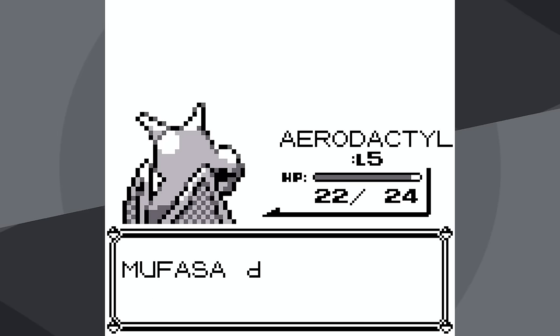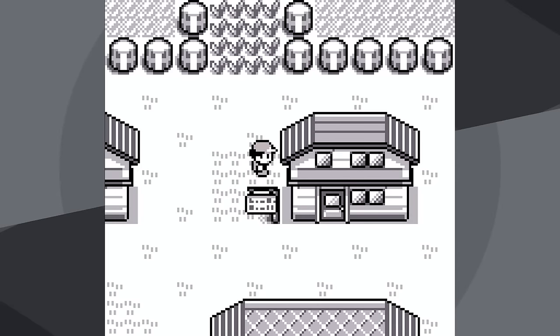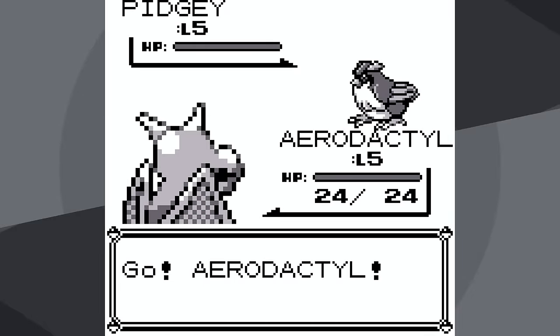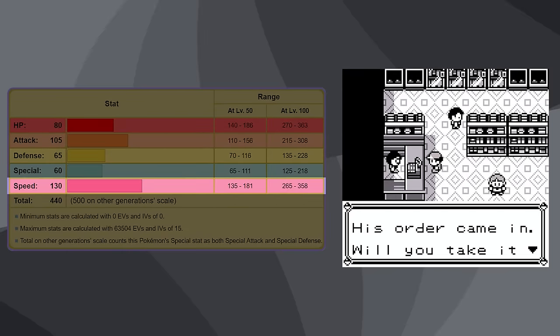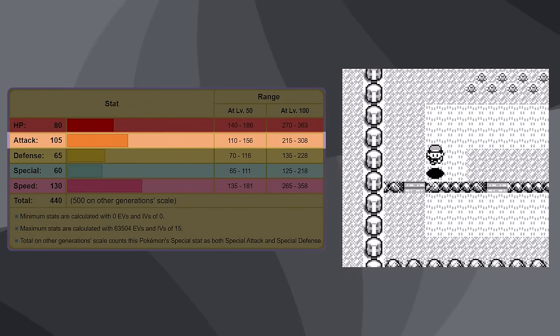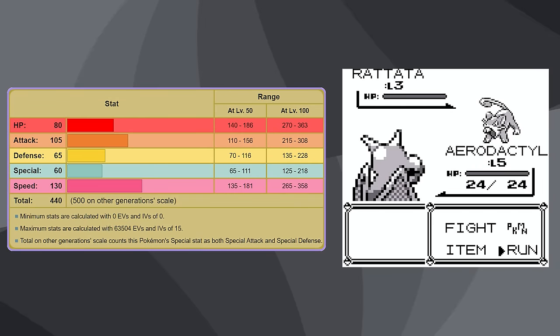What makes Aerodactyl so unique is its typing. It is a fast rock-type Pokemon, and generally speaking, rock-type Pokemon, even after Generation 1, are quite slow. It has a whopping base 130 speed, which means it has a 25% chance to crit any time it attacks. Its attack at base 105 is not bad either, and its other stats, while not great, aren't awful.